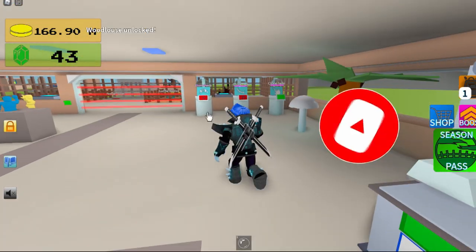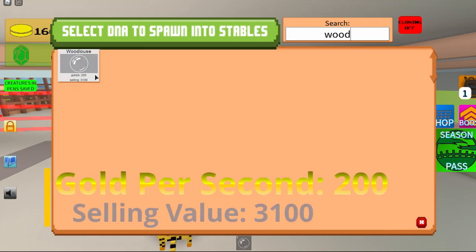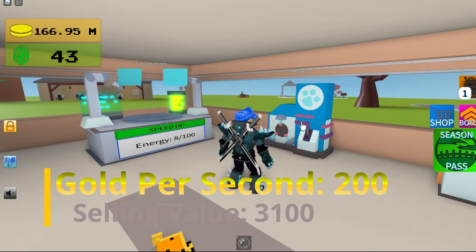And that's how you get the Wood Louse. The stats on it are 200 gold per second and 3100 selling value.